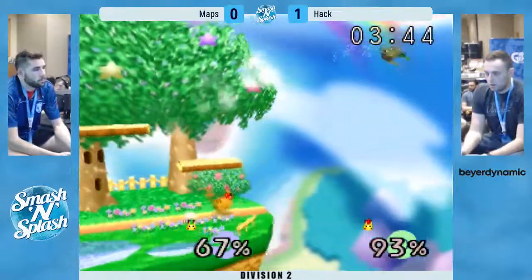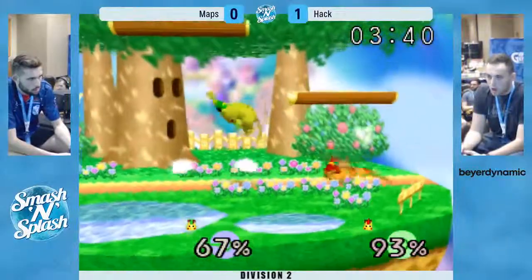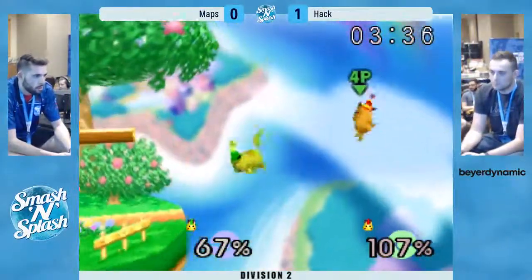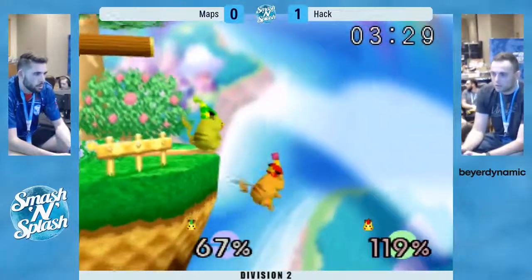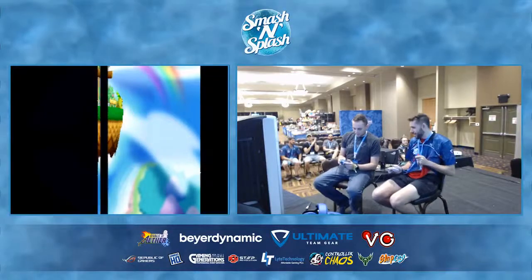Smashes away from the forward air but then gets grabbed anyway. Up air to side flat — or top flat. This is such an even game. That back air is going to put Hack in a bad spot. Maps doesn't punish it — he was kind of in a bad position to do it. Bad up air from Hack. We're seeing another game three.